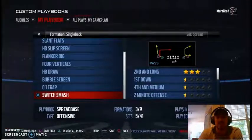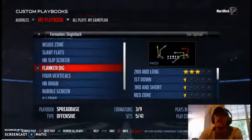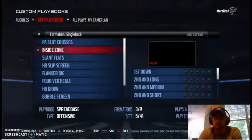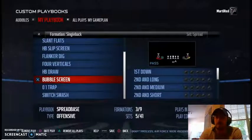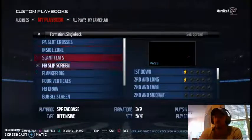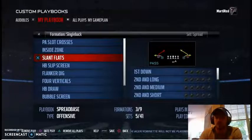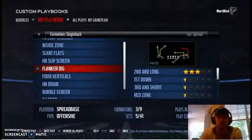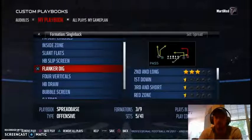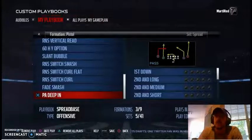The next play from single back spread is flanker dig. Flanker dig has the same will-post concept from pistol spread and shotgun spread on the left side, with digs and a running back route to the flats on the right. It's a great complementary play to your base, and the good thing is — if your audibles are set up right — you can get to this play from any formation since all our sets are four wide receiver.